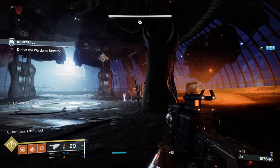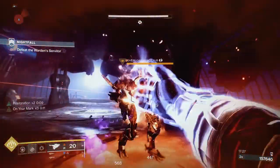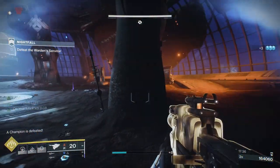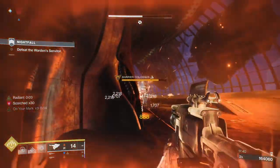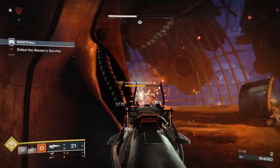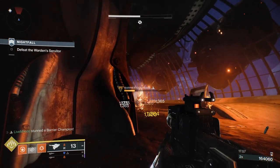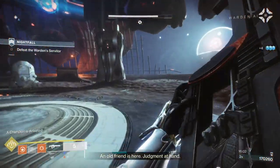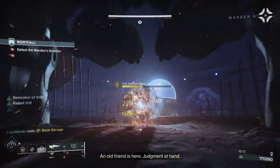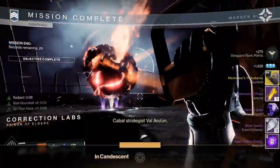Now we want to take out the big Cabal barrier champion. Watch out because even with a Vex nearby the barrier Cabal will still track you. Once the barrier is down, I wait until I've got my dodge and my melee — I've got Gambler's Dodge so dodging near an enemy reloads my melee. Then it's dodge, melee, grenade to proc Radiance, proc Bait and Switch, and I absolutely melt him.